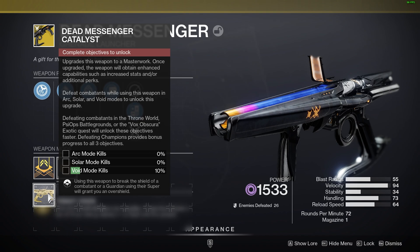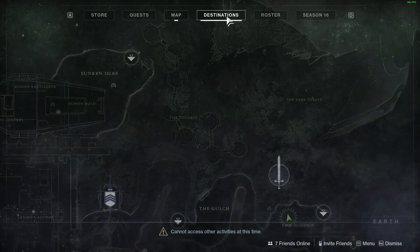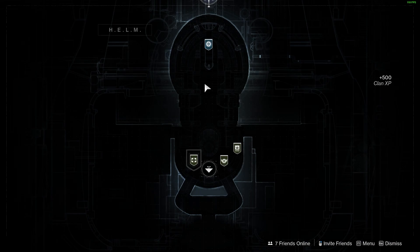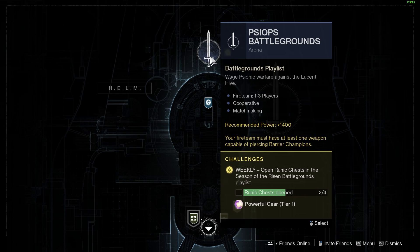There's the Last Wish raid method, but you could also go into the Psy Ops Battlegrounds activity. If you launch from destinations, go to the Helm — right here in the middle is the Psy Ops Battlegrounds. You could just queue into this and spam the launcher as much as you can to get progress very quickly.